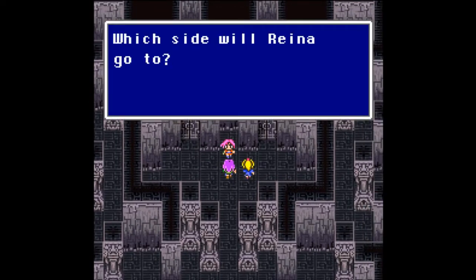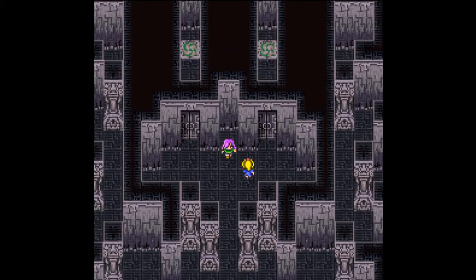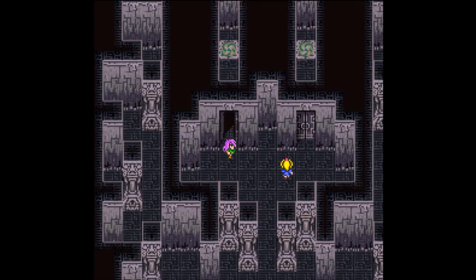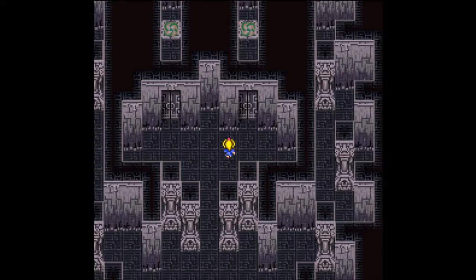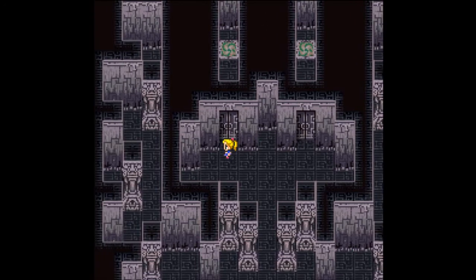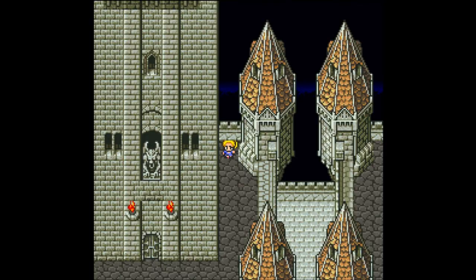I believe that's supposed to be symbolic - right and left. Reina will go to the right as a physical attacker. The right hand is always kind of seen as might, as powerful, and the left hand is kind of seen as sinister, magical. I think that's what they're going for. It still would have been nice if somebody had explained that to me though, because if you don't know that the towers are designed that way you will definitely struggle here.